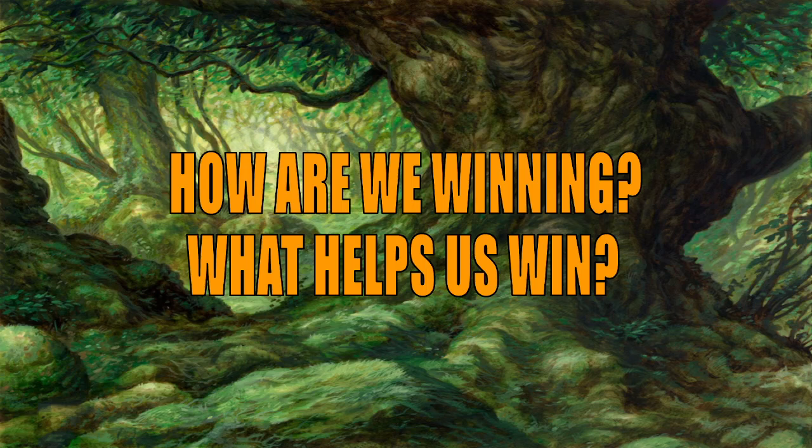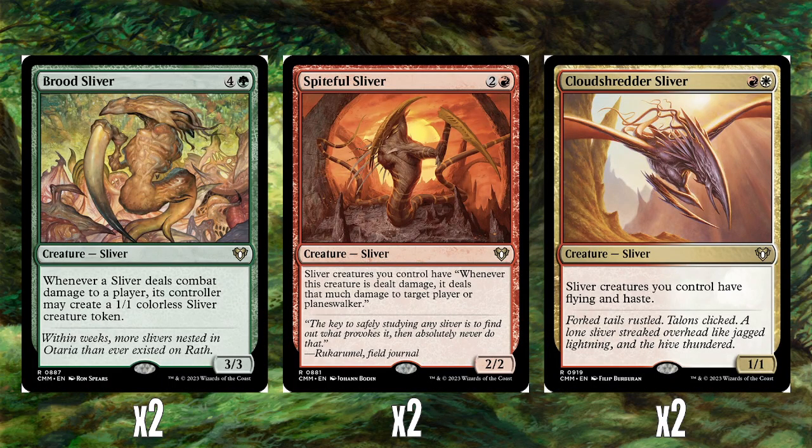Normally I divide this into different sections — how are we winning and what helps us win. But with slivers those are the same thing, because every sliver obviously makes all the other slivers better. We're going to start off with two Brood Slivers — four and a green for a 3-3. Whenever a sliver deals combat damage to a player, its controller may create a 1-1 colourless sliver creature token. If you're new to Magic, the whole thing about slivers is that every sliver gives every other sliver its abilities, so when you have a whole board of them they're all sharing abilities. Brood Sliver makes all your other slivers create slivers, which then create more slivers — it gets out of hand very, very quickly.